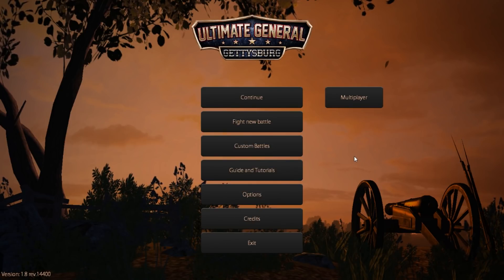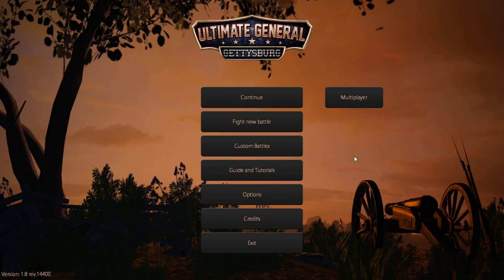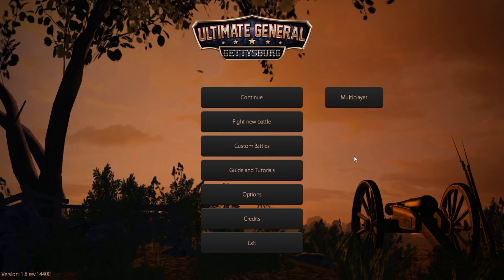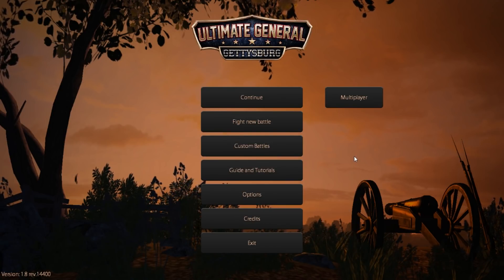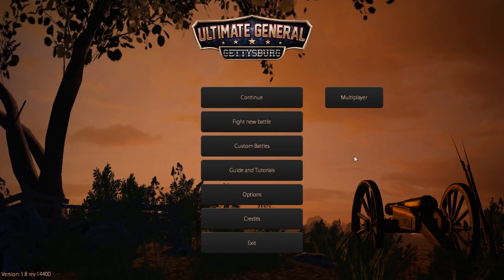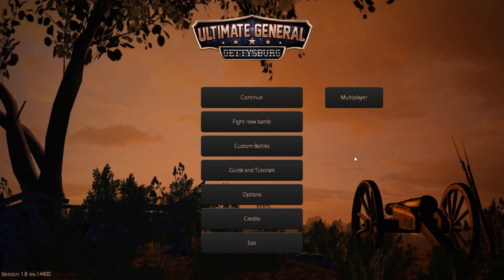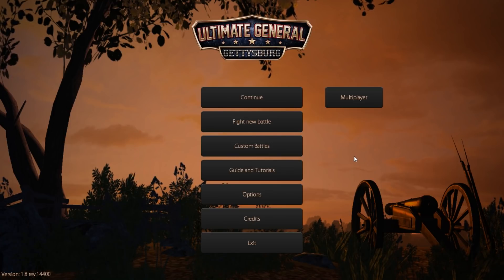Hello everybody, it's the Historical Gamer once again. Today we're going to be taking a look at a game that we've featured on the channel somewhat extensively over the years, but haven't really played much of lately. That game is Ultimate General Gettysburg. We're going to be playing this in part thanks to Jean Marciniac, the strategy wargamer, because in our last podcast episode of Single Malt Strategy, we were talking about games we've been playing lately, and I had been talking about how I've really fallen back in love with Sid Meier's Gettysburg.